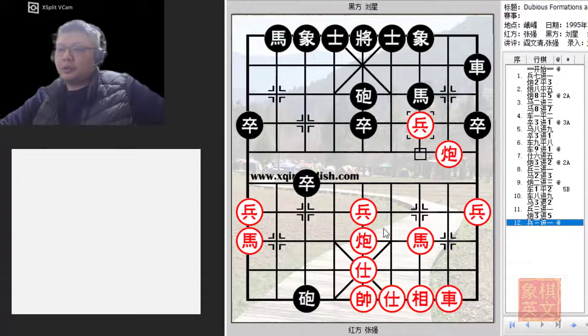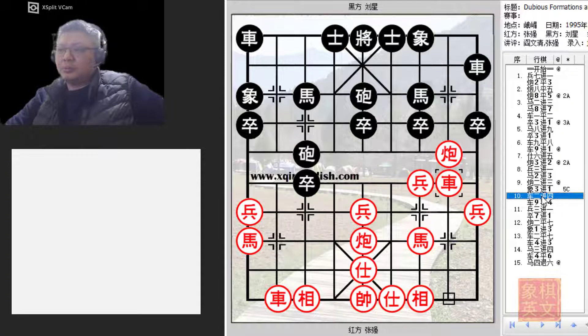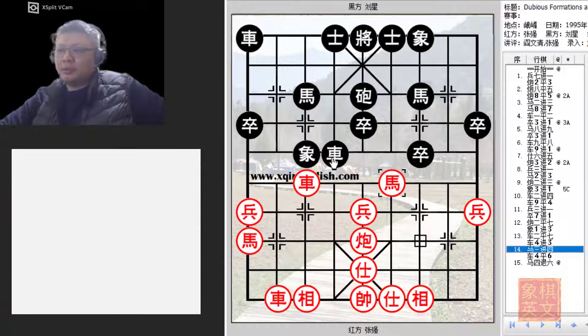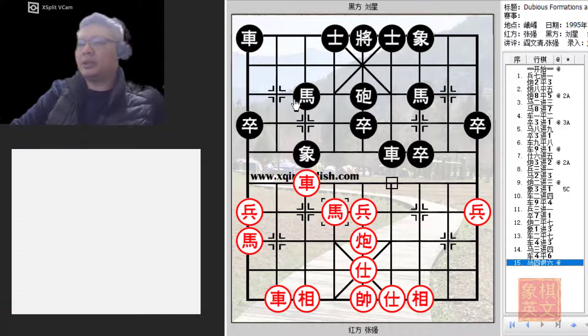E3+1 was also not viable because red would push R2+4, preparing to push the pawn across the river and target the pieces. Red would counter-capture material and the river bank chariot would become a menace that black would have trouble dealing with. Once the chariot was there, it would be vulnerable to attacks by the red pieces. Red would simply play R4=6 to capture the elephant by force and prepare to attack, so black would lose the elephant.